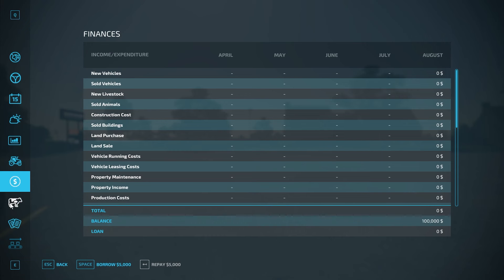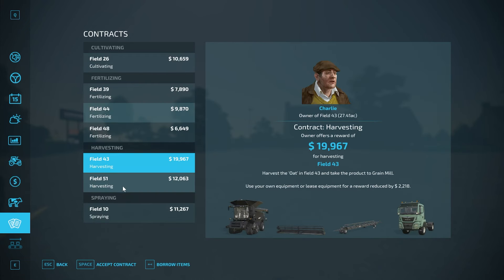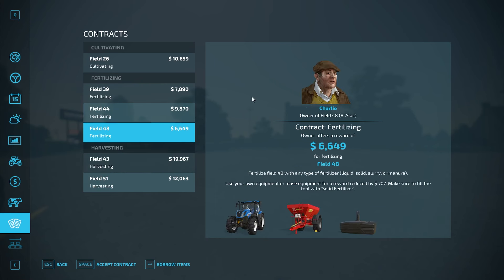We start with $100,000, no starting loan, no animal pens. There are contracts in the fields we don't own, which is great. That's Charlie — he's in the series, but he doesn't look quite like that. No collectibles on this map.